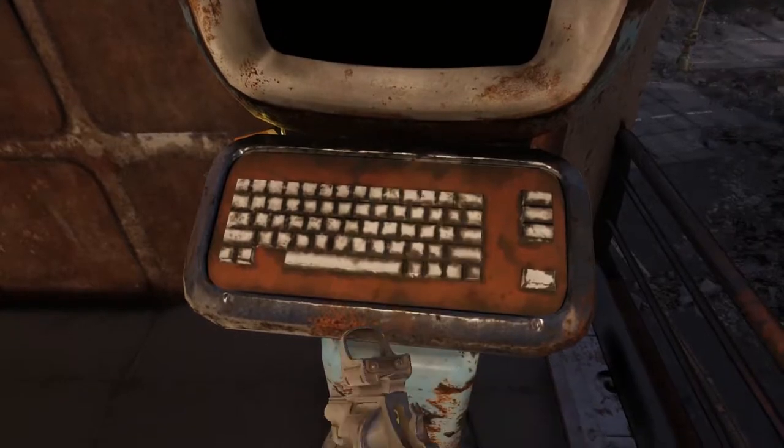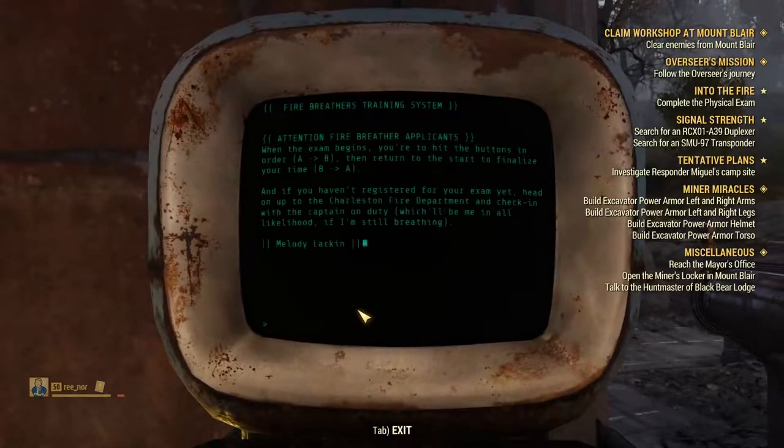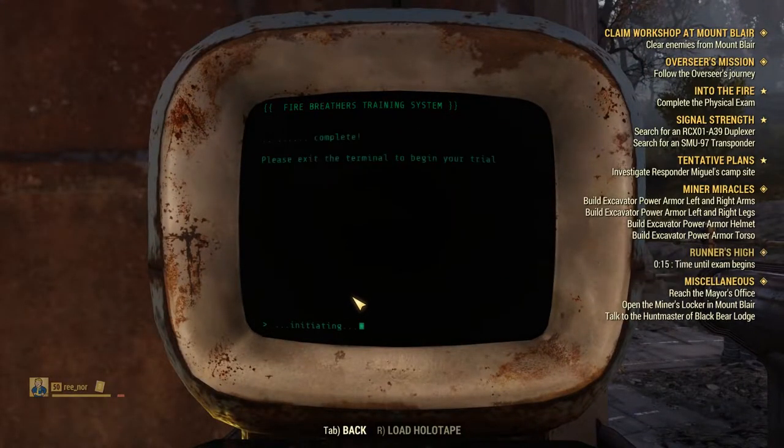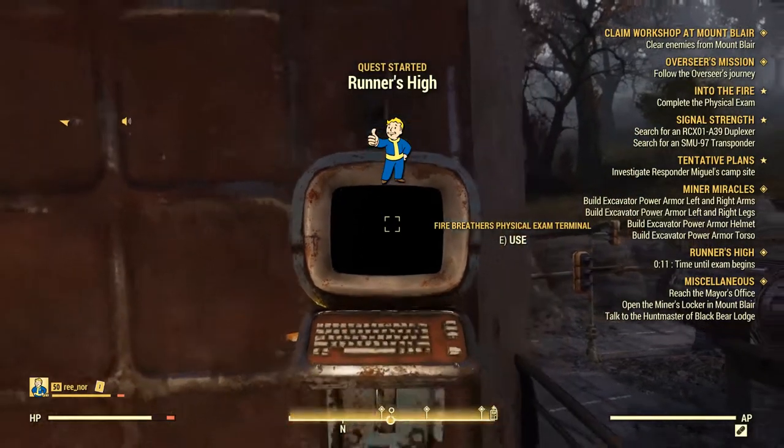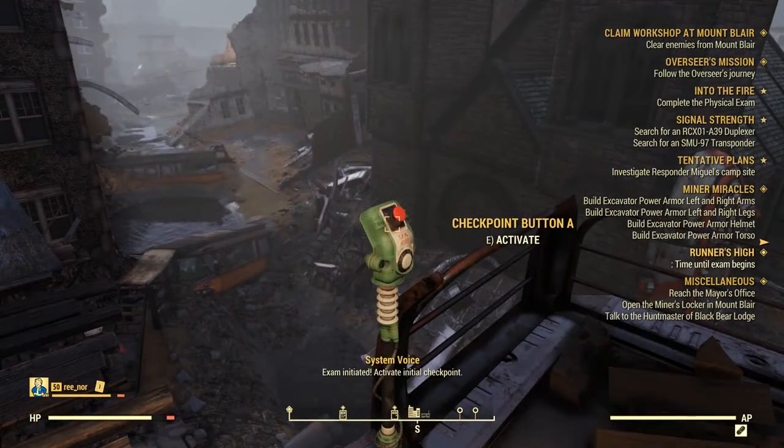If you're higher level, I just run right through it without stopping. When you begin your exam, start with a full AP or stamina bar. Don't forget to tap the first button before you set off. A countdown will be on the right where your quests are shown.